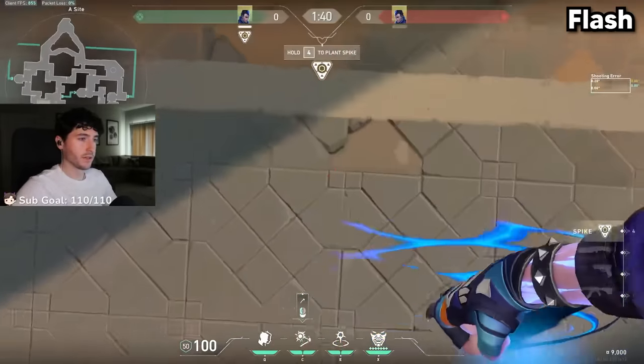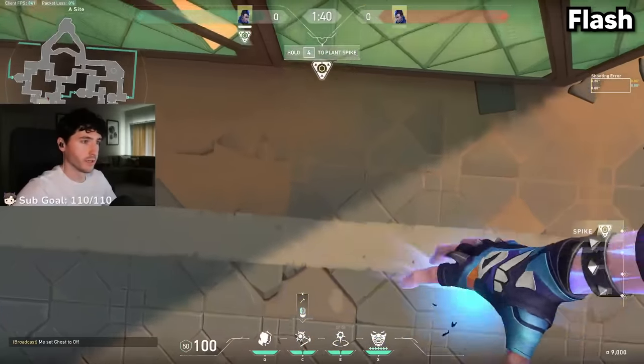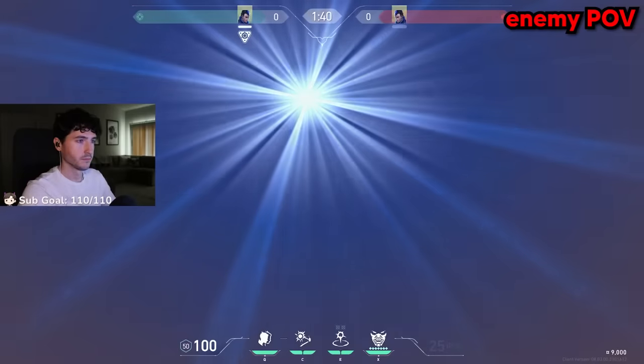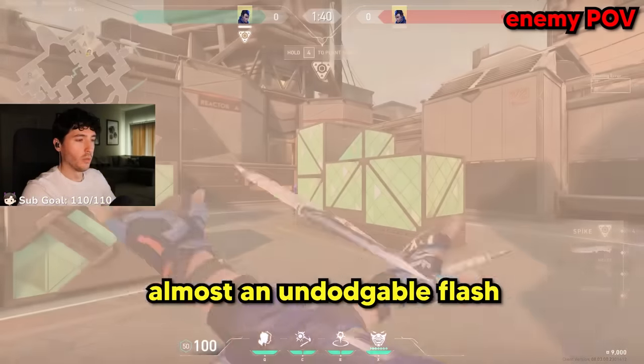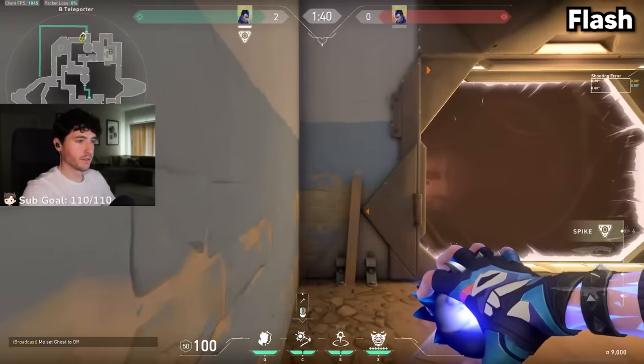If we look directly at the ground and throw it, it'll bounce just above this box here. That can net you a lot of free kills — almost an undodgeable flash. We could always bounce it off a wall, and that would look something like this.